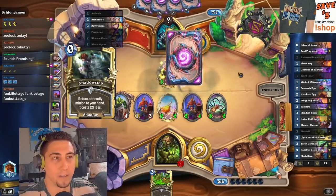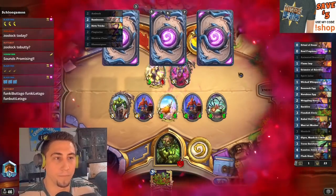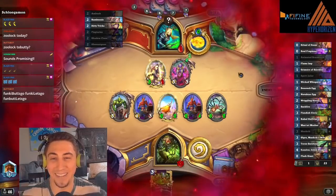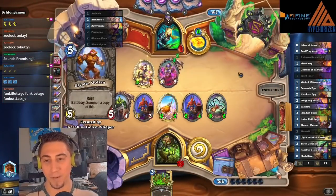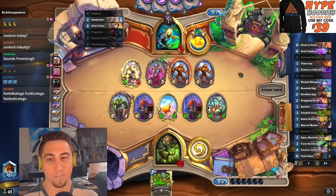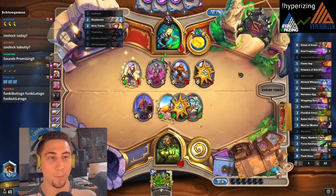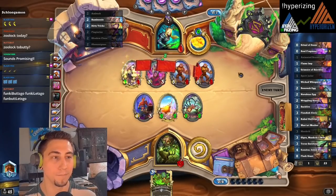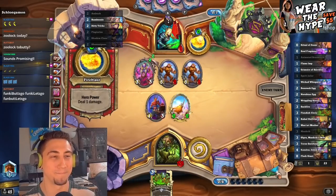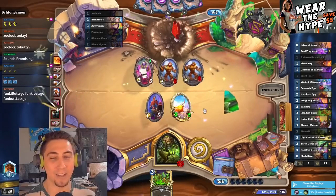They're looking for it, right? Two mana Kazakus into the lifesteal golem. It's possible they still hold on. Yeah, my wife does a pretty okay job — she's dabbled in graphic design work before. The mini expansion is only a couple weeks away. We're almost to the mini sets. Got 'em! Zoolock shall prevail.